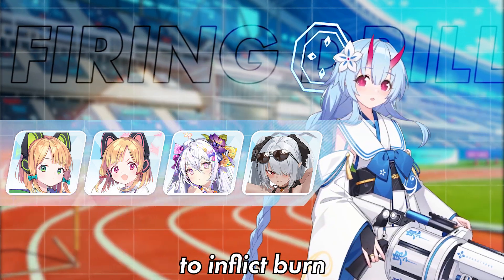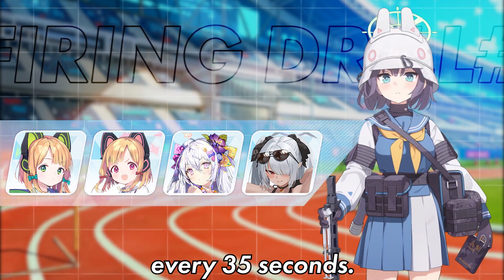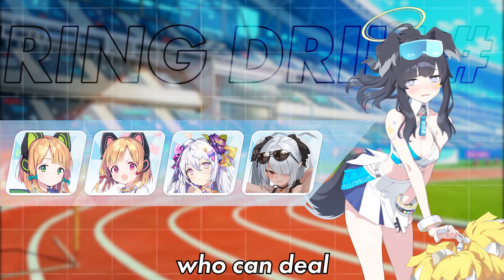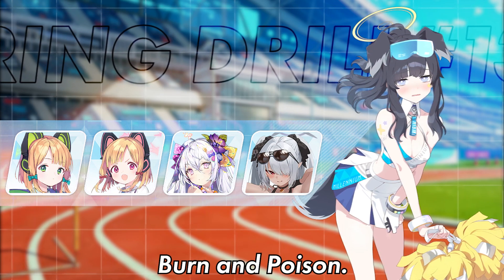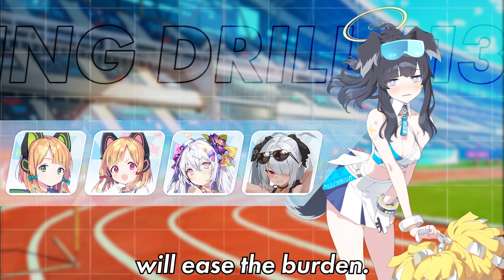Chise has a 10% chance to inflict burn with their auto-attacks, while Saki can inflict burn with their basic skill every 35 seconds. Cheerleader Hibiki is the only unit so far who can deal Cheer Fever, which basically works the same as Chill, Burn, and Poison. But since her EX skill costs 7, bringing Ui or Yuya Fuka will ease the burden.